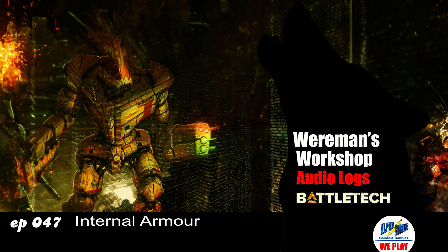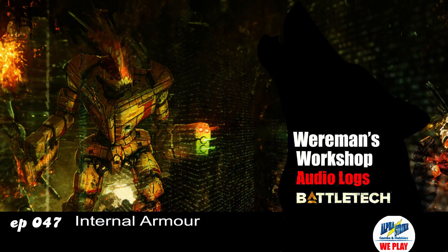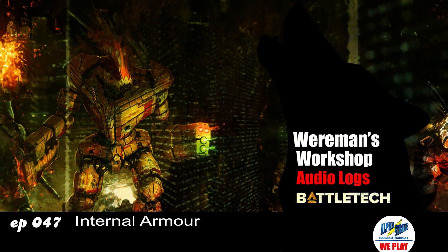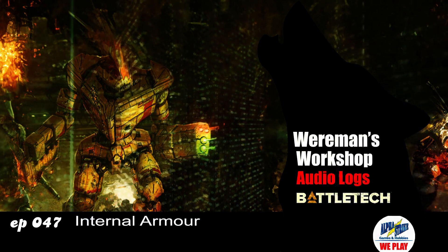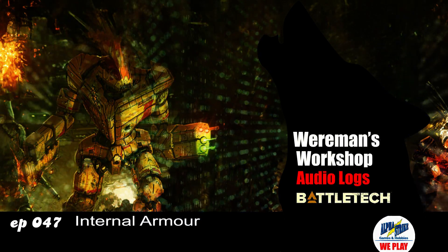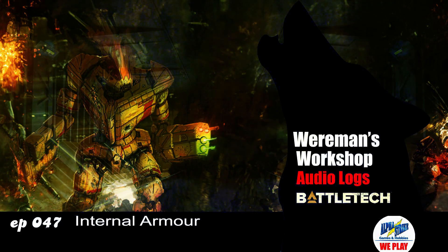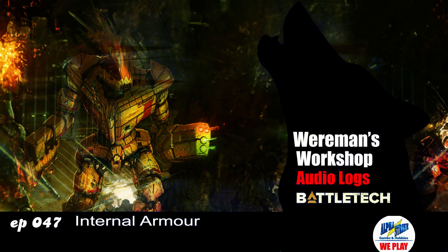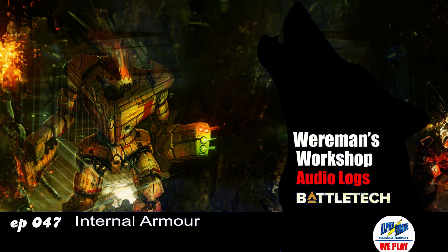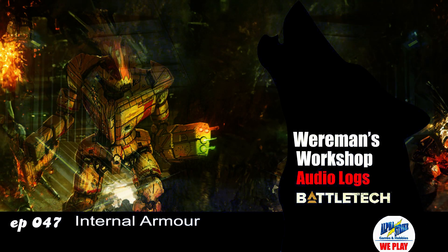Endo composite is a good solid compromise between the extremely brittle composite structure — which has no slot usage but saves 50% weight — and standard endo steel, which takes up all those slots but also saves 50% weight. This one saves you more weight but still takes up some slots. The Lyran Alliance has quite a few nice quad mechs, so that'd be really good — saving them a lot of space for their big cannons.